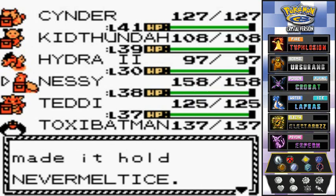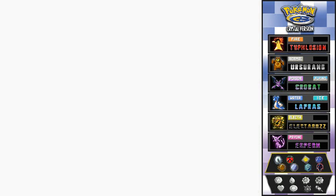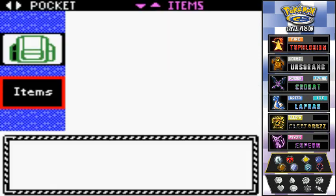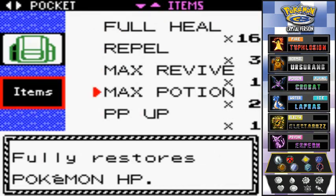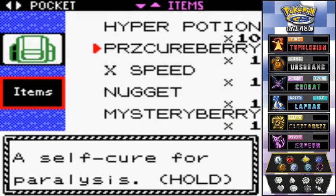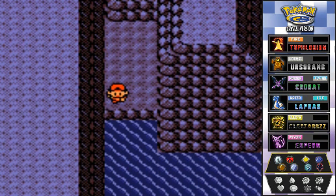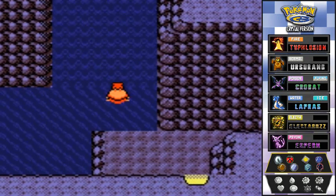We switch Nessie's item to Never Melt Ice, grab the Mystic Water and give it to Hydra Number Two, and pick up some Calcium for him too. We toss the extra Repel to make room. Now we've got the Moon Stone — okay, time to surf and turf and explore the world of Kanto!